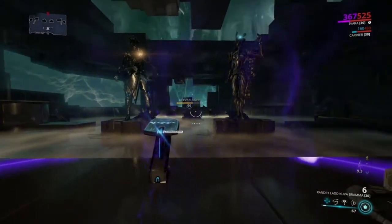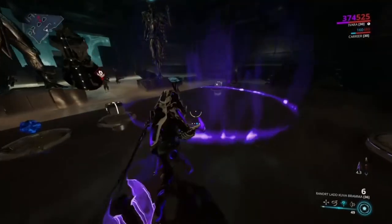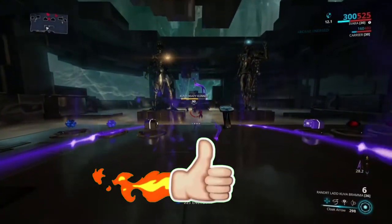It'll be the same with the defense target — they won't shoot them either. You mainly want the defense target to be invisible. It doesn't matter if you're not invisible because you can just go into your prowl, but you mainly want the defense target to be in this bubble. If it's not, it's going to take damage.